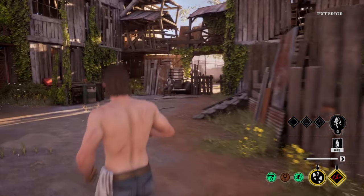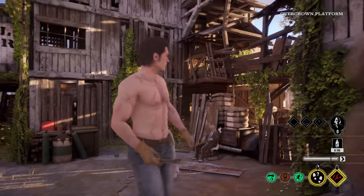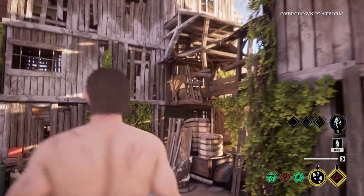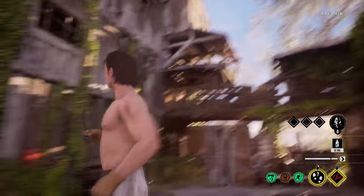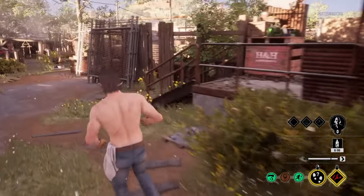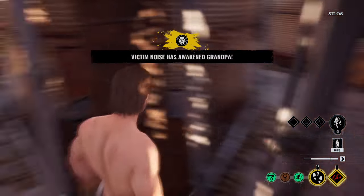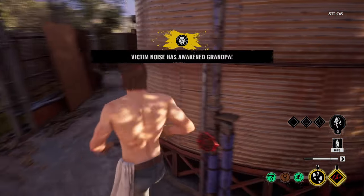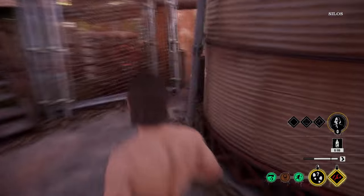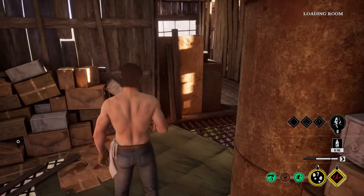We already covered all the outside area. You can go through here but there's a barricade over there, so we cannot pass that border right now. Let's start by going into the mill from this side. These stairs lead directly to the second floor of the mill.